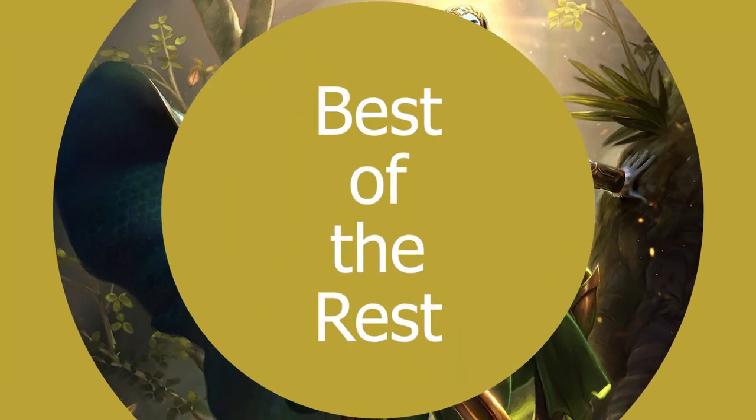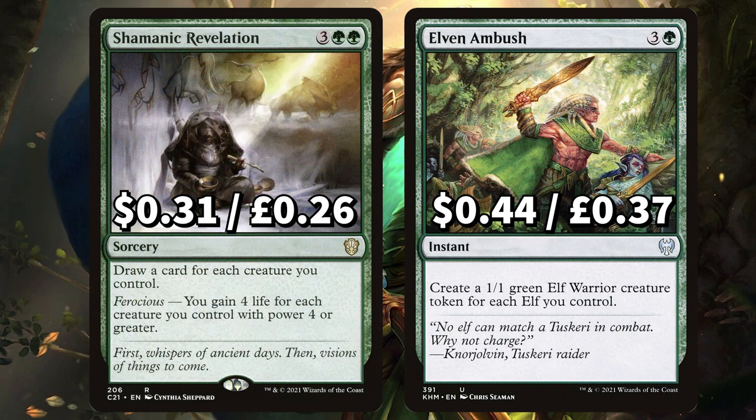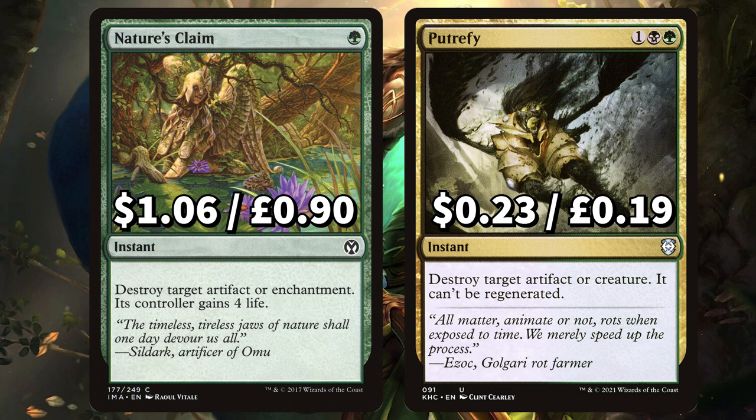Before we round up with those lands, we're looking at the best of the rest in this budget brew. First up is Tyvar Kell to allow our elves to be tapped for a swamp; it also allows us to put counters on our creatures, create elves, and if we can ultimate Tyvar we get an emblem that says whenever we cast an elf spell it gains haste until end of turn and you draw two cards. And Mastermind's Acquisition for some card tutoring action. There's Shamanic Revelation to draw a card for each creature you control, with that Ferocious to gain life for each creature you control with power 4 or more. And Elven Ambush to create an elf token for each elf you control. We have removal staples in Beast Within to destroy target permanent with its controller creating a 3/3 Beast token. And split-second Krosan Grip to destroy target artifact or enchantment. Finally there's Nature's Claim to destroy target artifact or enchantment — its controller gains 4 life. And Putrefy to destroy target artifact or creature.